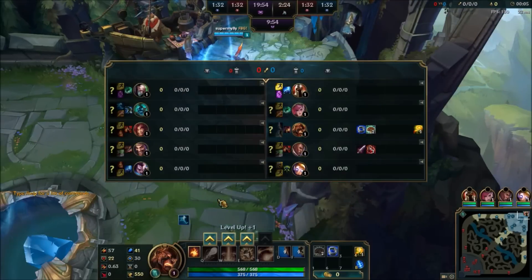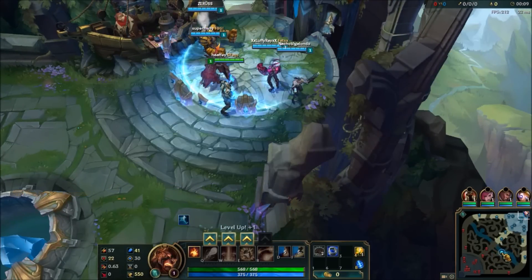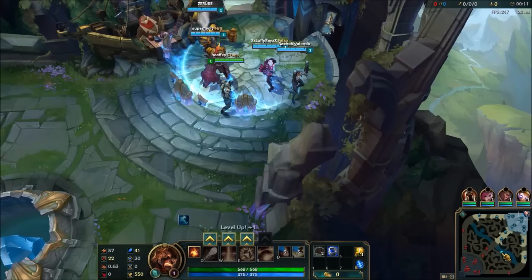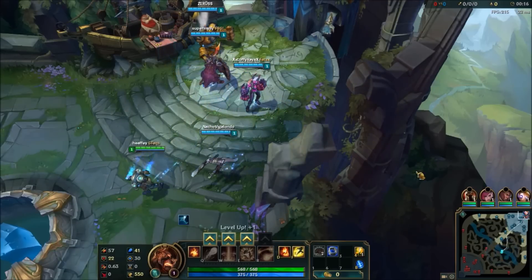Hey guys, Hefe here. Brand mid. Today we are against a Yasuo. We've got a Blitz on our team, so we should go for the invade even though no one will be up at shopping time.